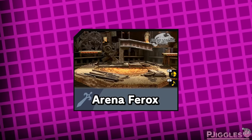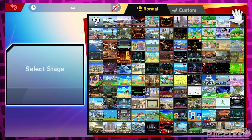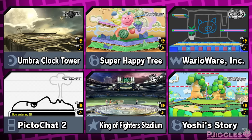Enough about the feature itself — let's reimagine a few stages with hazards turned off, because some of the alterations the current hazard toggle makes are not great. I'm not going to talk about every single stage because most are perfectly fine as they are, and there are a lot of stages. But I have a lot of ideas I want to list, so I'll try to go through each one relatively quickly.